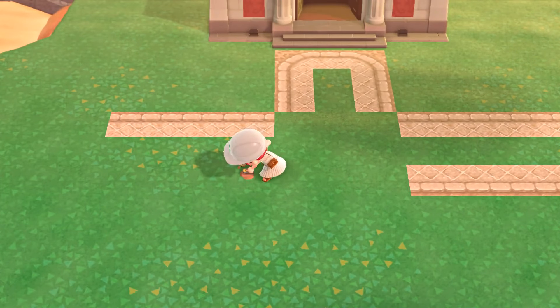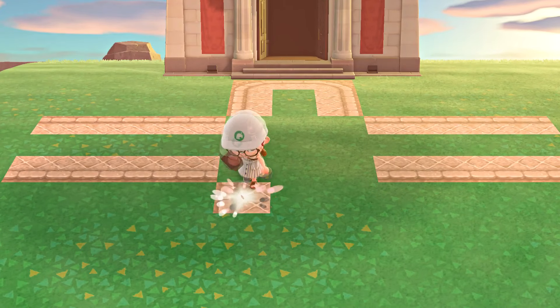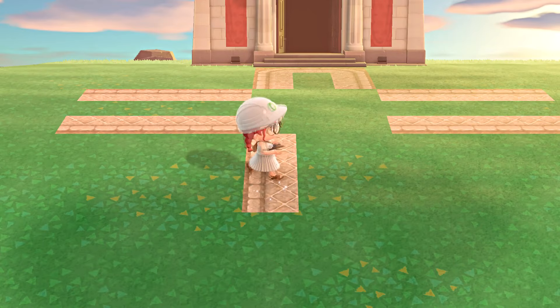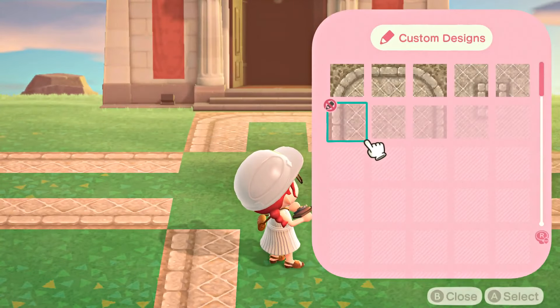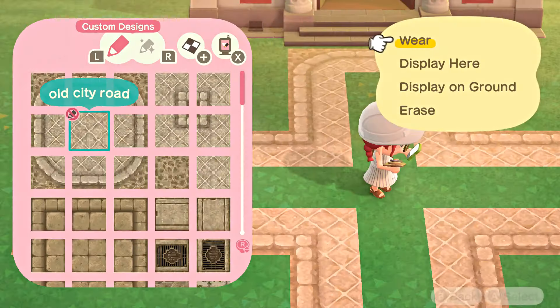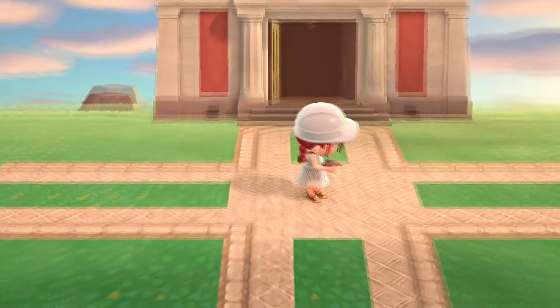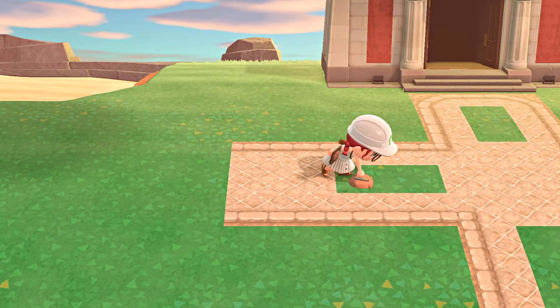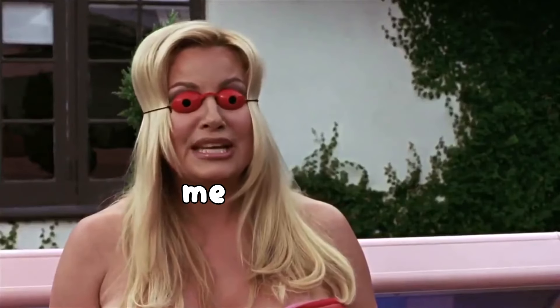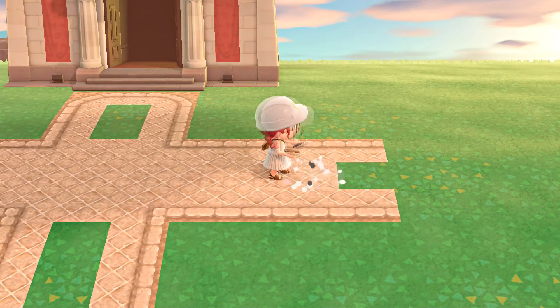This garden doesn't actually have flowers, though I do use the white plumeria bushes, which you'll see in a few minutes. I really wanted a beautiful garden entrance with some statues. I've seen so many people do really pretty, kind of like European vintage — elegant core — islands using beautiful gardens, and I've always wanted to make my own, so today we're doing that!